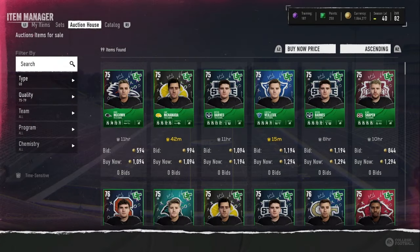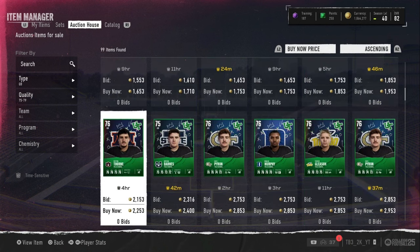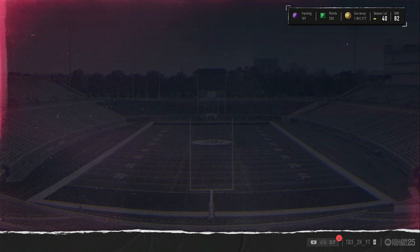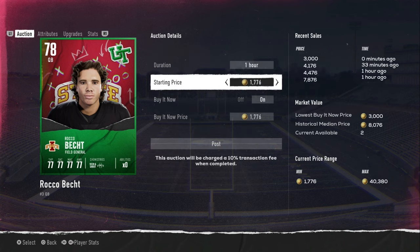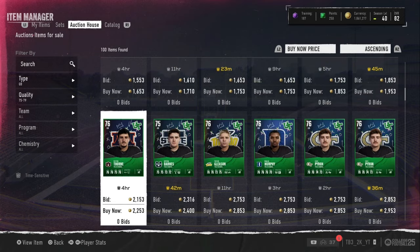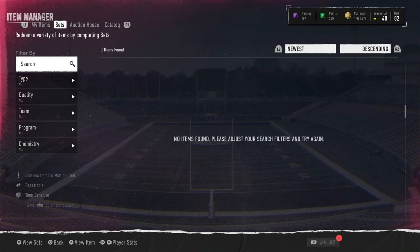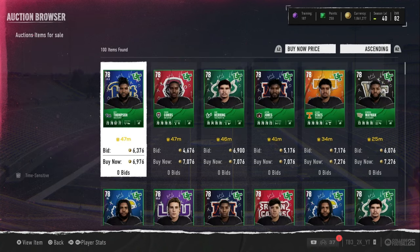You can also search by random alphabet letters to filter down even further and find hidden cards. You might see a 70 overall card listed for 3k - you buy it and post back for 7k, that's around 3k profit right there, which is a pretty good snipe. Make sure you double-check prices since I always verify - and yes, 78s do go for 7k, so that's confirmed.